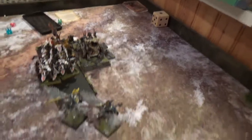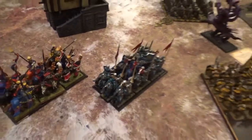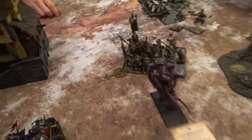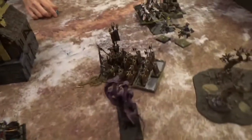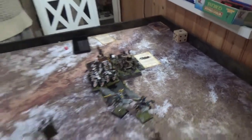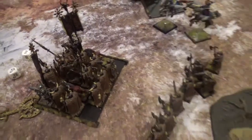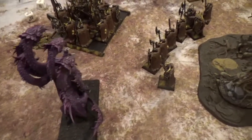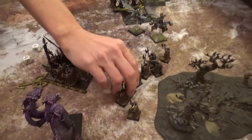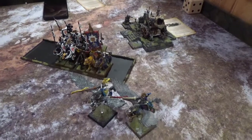Britannia turn four: I charged the Knights of the Realm into the hellcannon. I moved the Pegasus Knights around, moved up the Black Hydra to shoot flames on his warriors, made a quick reform, and turned up to be able to charge next turn. I moved the Men at Arms up slightly. In magic I got Curse of the Midnight Wind on his hellcannon, tried Comet of Cassandora but he dispelled it. The trebuchet hit killing a few, and the Black Hydra's breath weapon killed 4 more. In close combat the Lord used heroic killing blow to kill the hellcannon.